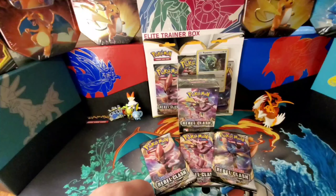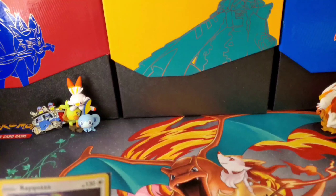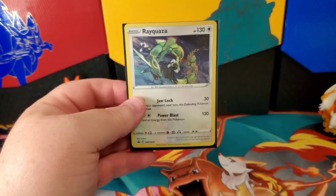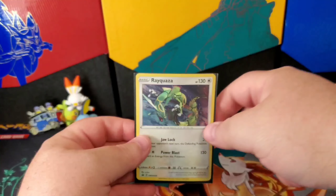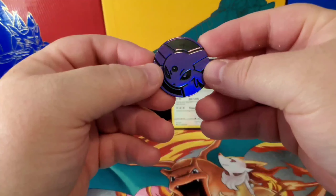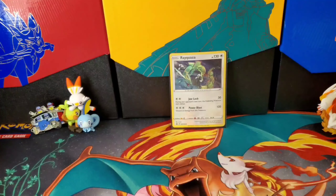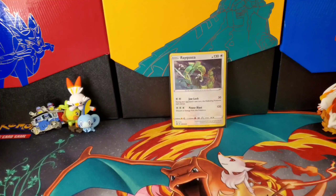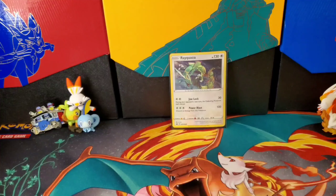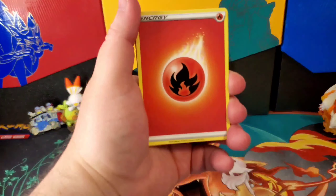Here is the Rayquaza promo — my favorite legendary out there. I enjoy it very much. It also came with an Espeon pin, just cute — give it to the kids, they can play with it. So we're gonna start opening up some of these Rebel Clash packs. Remember, this is a pack battle, so we're starting off hopefully strong. And as always for your support, here is a code card — have fun, hopefully you get something good. Alright, here we go!